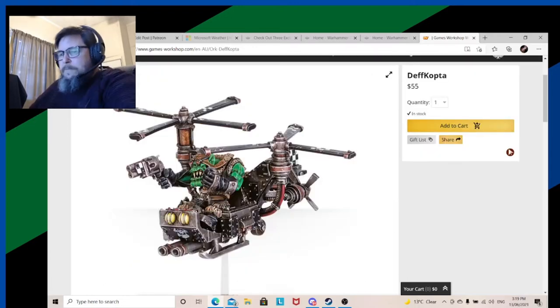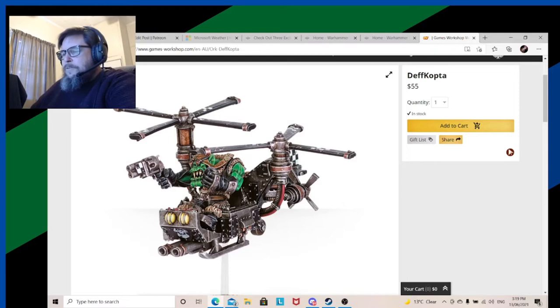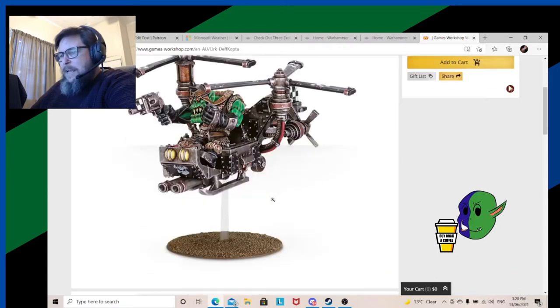Without a doubt, the worst kit in the Ork range is the Deffkopta. It's ugly. It needs to be hit with a big stick and burnt with fire.